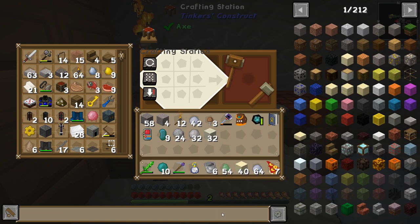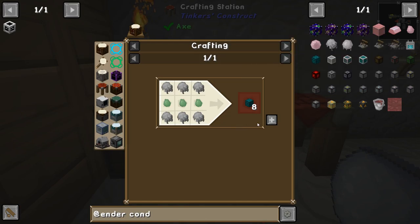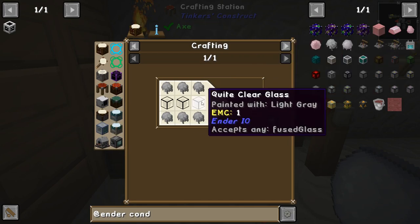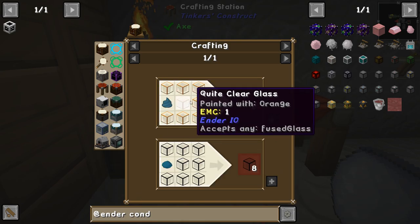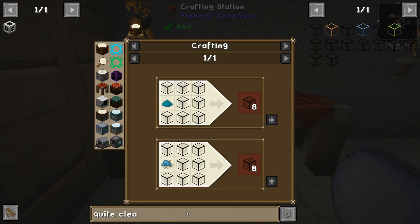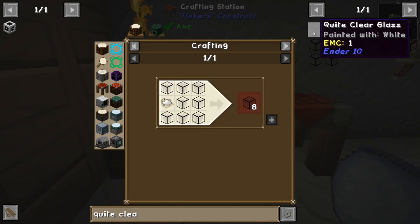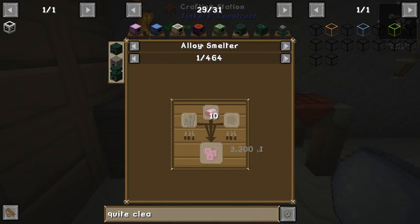And then we want Ender.io conduit — item conduits. Let's get some of these. I don't want to use all of this binder because some of it's going to be more useful, because we also want fluid conduits, which need clear glass. This was annoying to figure out how to make — you want the one painted with white. If you look for clear glass and click any of them, it has an alloy smelter recipe. So we needed an alloy smelter all this time anyway — we might as well make one.